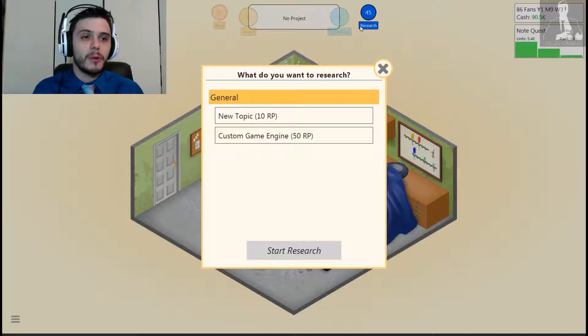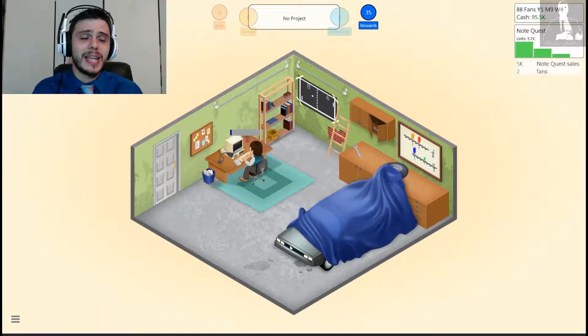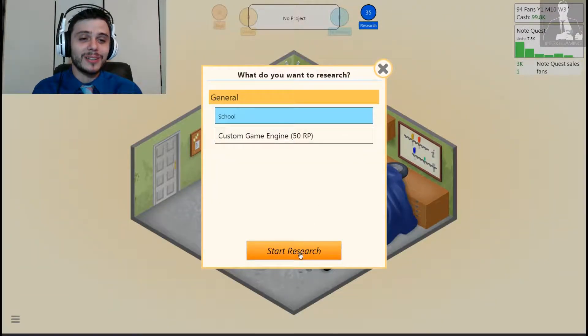Let's do some research. I've got 45 research points, as you can see at the top in blue. We are going to see about researching a new topic — and these are horrible. Why did it give me such horrible starting options? These are the worst gaming options. There's nothing I've got right now that will go well with this stuff. I'm never going to grow JPEG XJ Gaming development company with subjects like this.